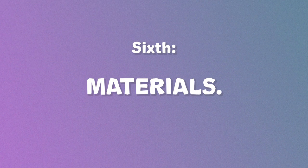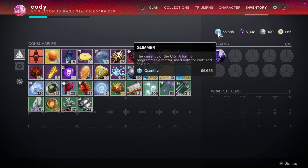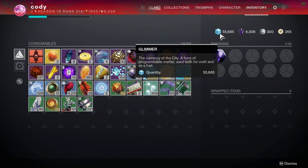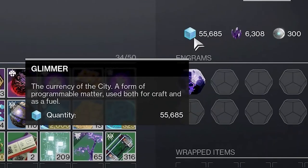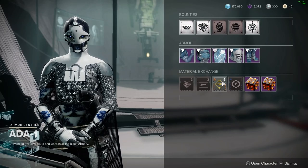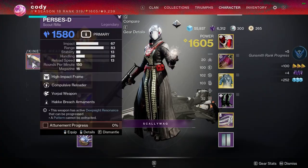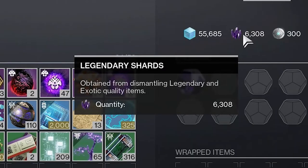Destiny 2 has a dozen or so materials used in everyday play that can be difficult for a new player to understand. Majority of items in the inventory screen can be ignored — a lot are very niche currencies or destination resources. The main ones to focus on are: Glimmer, the main currency capped at 250k, used on almost everything; and Legendary Shards, gained when you dismantle items or from playlist activity completions. You have a really low amount when you start, so I recommend hoarding a bit before spending them freely.